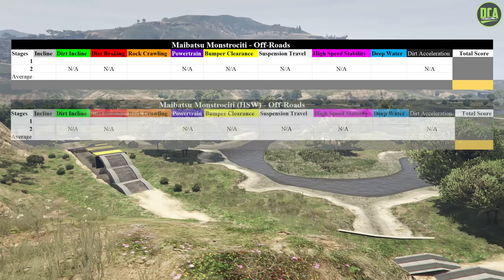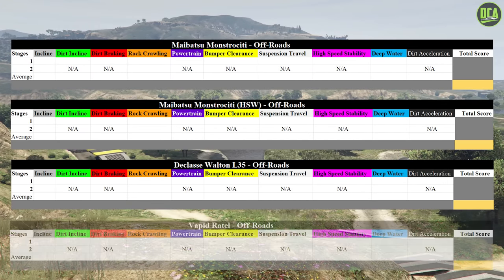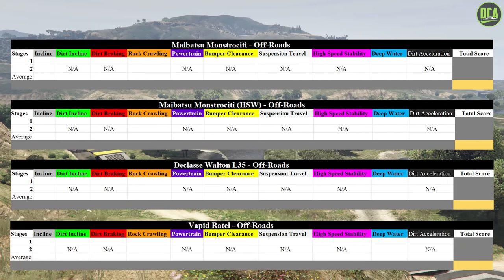The following points for each obstacle will be out of 10 possible points. Each vehicle is fully customized with visual upgrades that provide the most ground clearance, and all these vehicles have the stock suspension as well. I will be testing the fully upgraded Monstrosity with and without HSW, so technically I will be doing a total of four vehicle tests in this video.